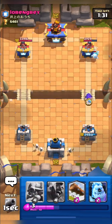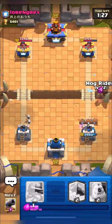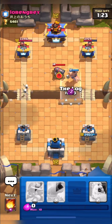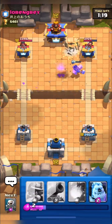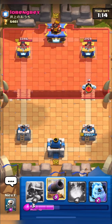He is cycling his cards and he just used his ice spirit. The mistake he did was he logged a little bit late — if he could have logged a little bit earlier, his ice spirit could have got the damage. Here I think our hog will get one shot, but it didn't as he has a level 14 cannon.